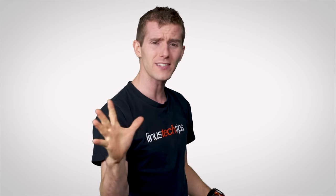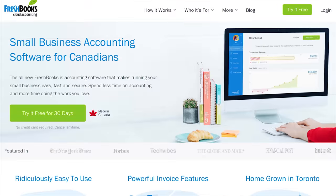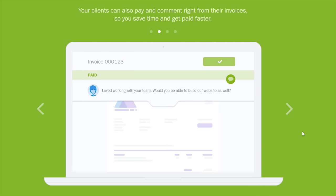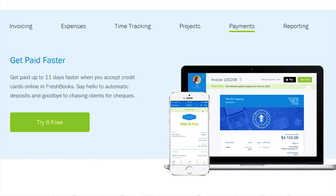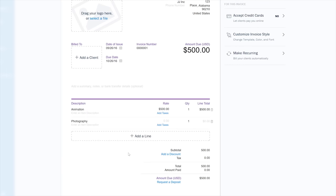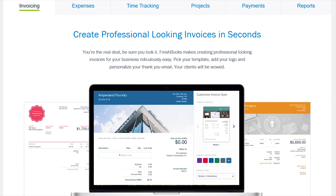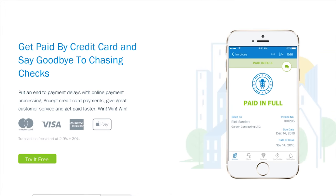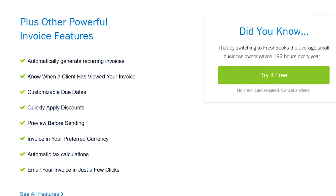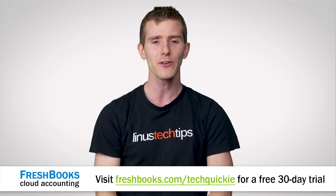Speaking of liberating, do you find yourself racing against the clock as a freelancer, shackled to your desk at the end of the day, fighting with complicated accounting software? Why don't you try out FreshBooks? FreshBooks is the cloud-based accounting software designed for the way you work. It allows you to be more organized, more productive, and perhaps most importantly, get paid faster. FreshBooks has mobile apps for Android and iOS with the full functionality of the platform, allowing you to track your hours, account for expenses, and create and send professional-looking invoices in less than 30 seconds. Set up online payments with just a couple of clicks to get paid up to four days faster, and even check through FreshBooks to see when your client looked at your invoice. FreshBooks is offering a 30-day unrestricted trial — go to freshbooks.com/techquickie linked below and enter 'techquickie' in the 'how did you hear about us' section.